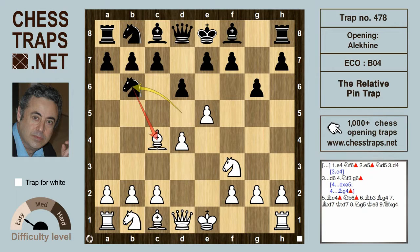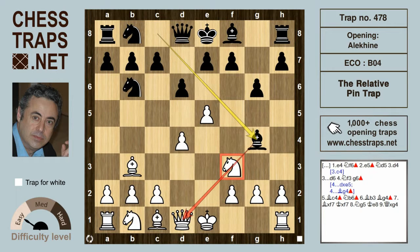The knight returns the favor by jumping to b6, hitting the bishop on c4. The bishop retreats to b3, and now comes the fatal mistake by black: Bg4, delivering a relative pin on the knight on f3. But a relative pin can be broken, and here white wins at least a pawn.